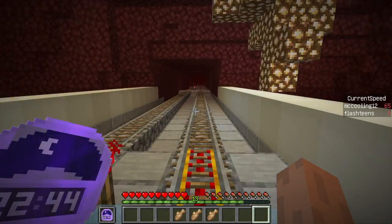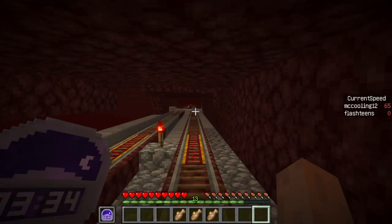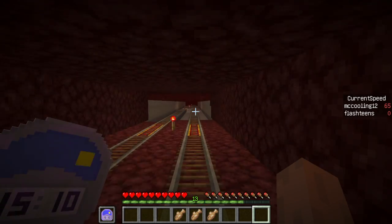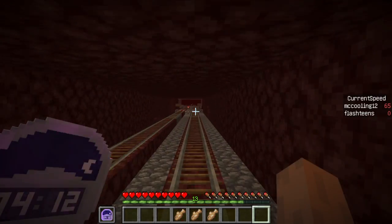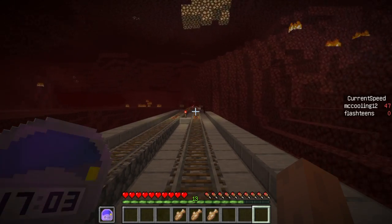So when we arrive at the station, I will meet you there. After about two minutes, you will be arriving at the destination shortly. You can see my speed is going down — still at 65. So you see it's not that fast. The nether bullet card train is not that fast, and it's safe to travel.